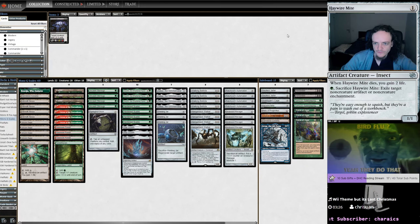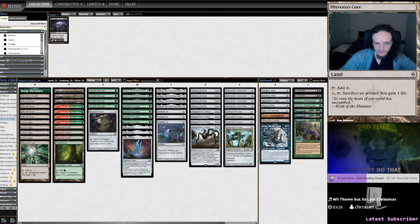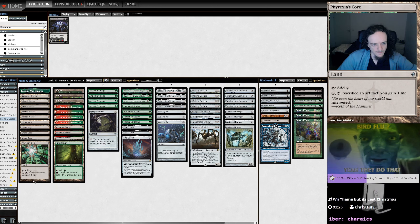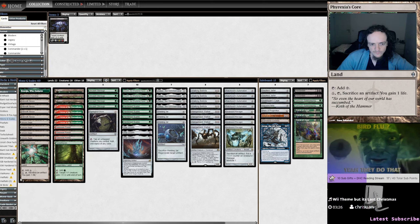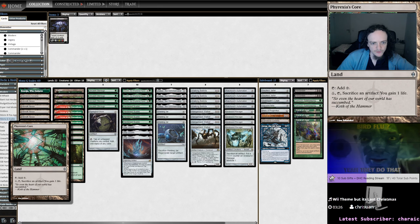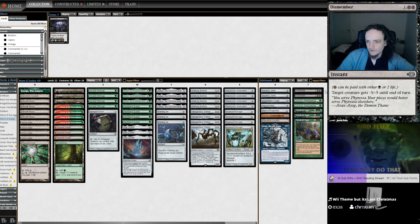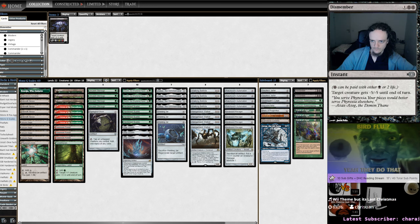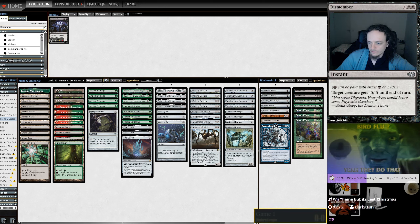I'm basically playing the same list as last time with some minor changes. In the main deck I'm playing a Phyrexia's Core over the Horizon Canopy, because with 22 lands most of the time you don't sacrifice your lands for card draw. This helps have some more play against Karn or Collector Ouphe-type effects — we can still sacrifice stuff, maybe put counters on Ozolith and win that way. In the sideboard I'm playing two Dismembers today, which helps against Yawgmoth, Dryads, and Azusas — generally a bit better against those types of creatures.